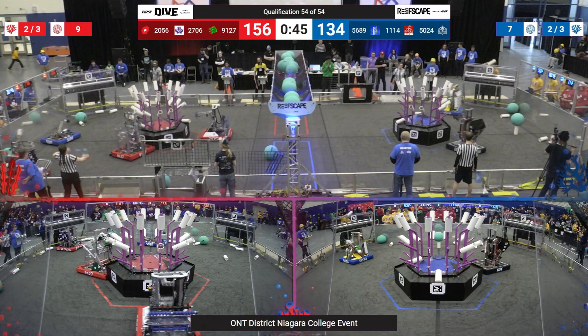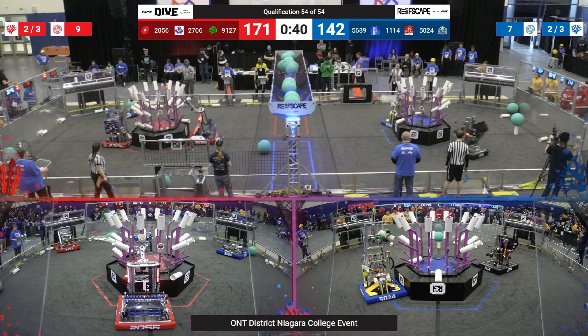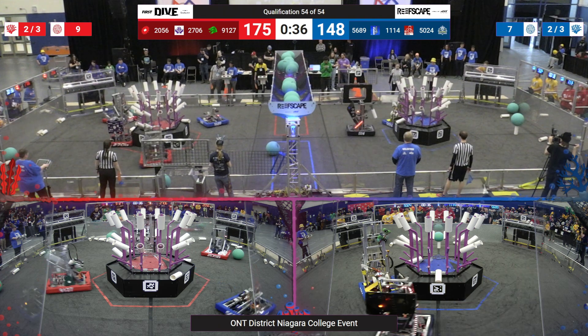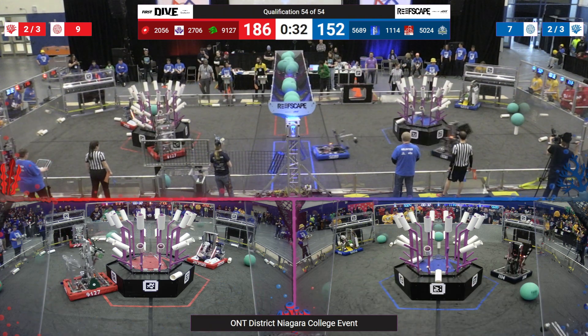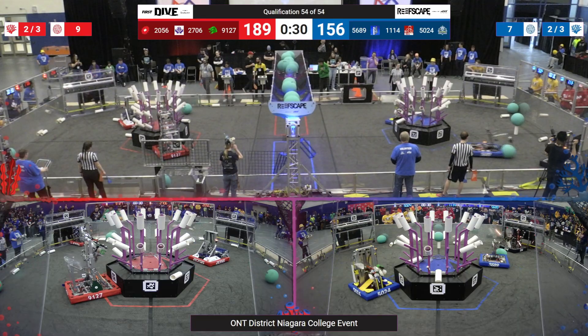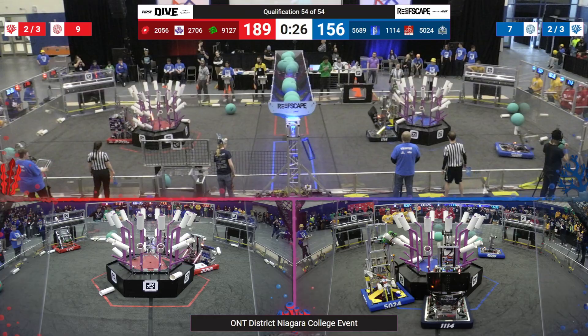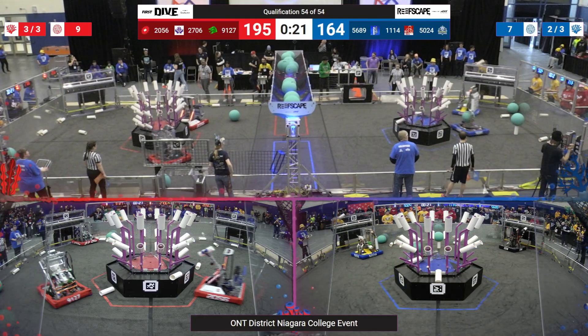Back and forth we go. 168 to 142. The scores keep climbing. 5689 coming down, trying to slow down the offense a little bit. Blue and red trying to go neck and neck. 5689 almost flipping. The Blue Alliance trying to keep pace with the Red Alliance, pulling ahead just a little bit down the stretch.